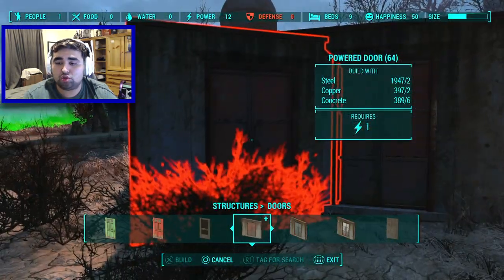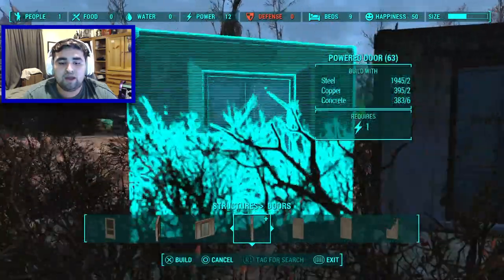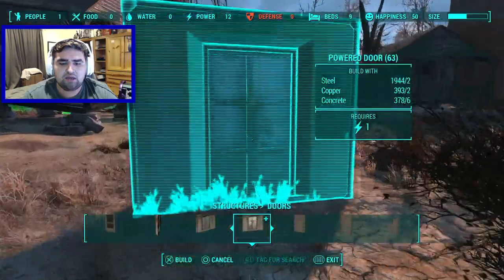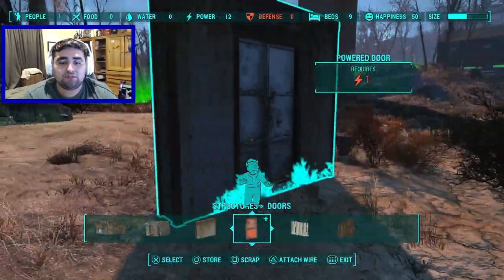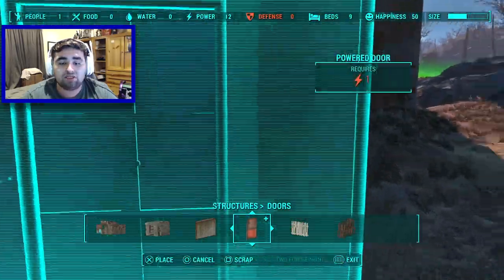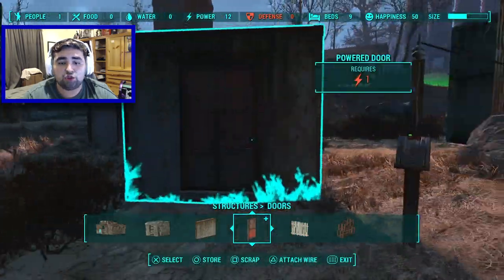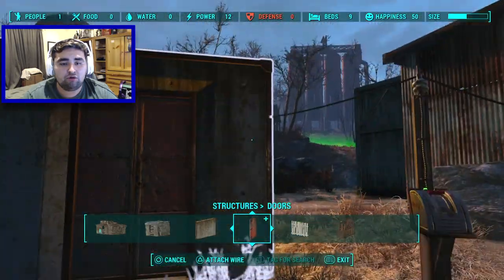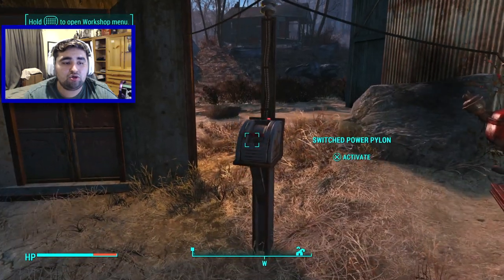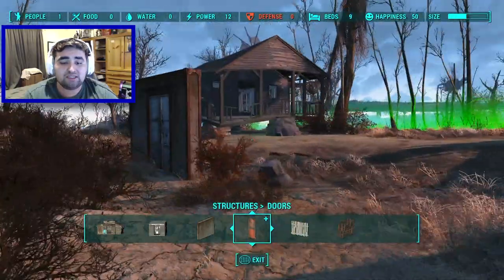It also adds a couple of other variations of the power door. Here's the first variation — a power door with a red concrete structure and a red door in the middle. There's also a blue one and a white one. Same function as the other power door — close it when you need to close it and open it using a switch and a generator.